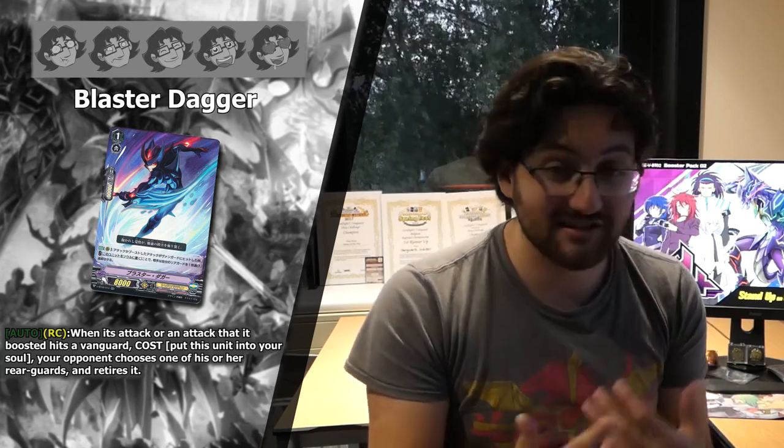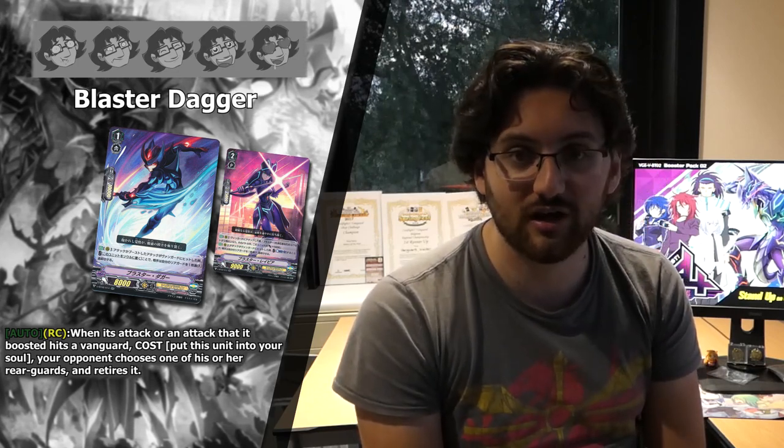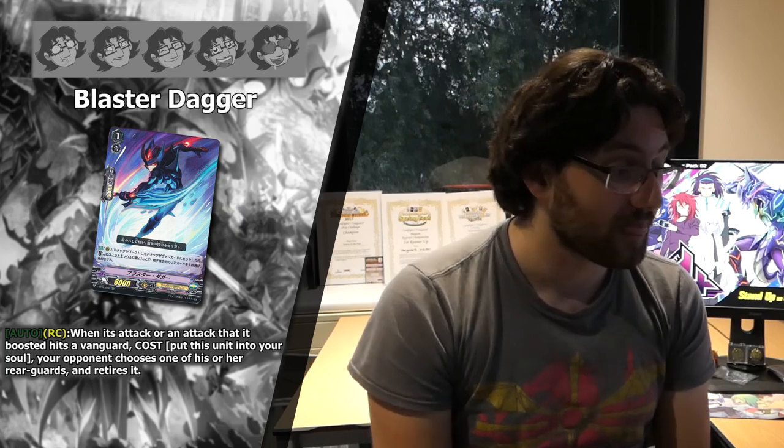Next up we've got the PG Sentinel Dark Shield Mech — 5 stars. Now getting into blaster support: Blaster Dagger for Grade 1. It can go into the soul but still has an on-hit skill reminiscent of Theo — when that attack or boost hits, your opponent chooses one of their rearguards to retire. You want to combine this with Blaster Rapier since they work very well together, and it has the Blaster name to help meet Blaster Rapier's condition. It's also a soul charge option that doesn't blindly top-deck the soul. Four stars — a great tool card for the engine.